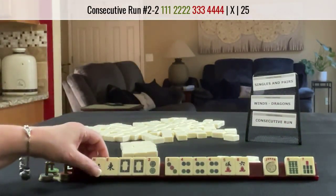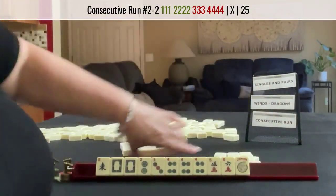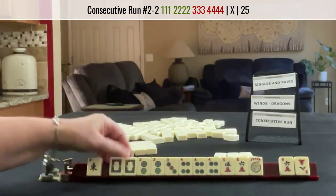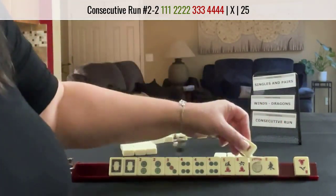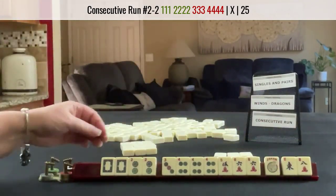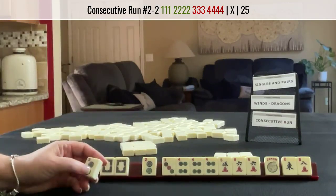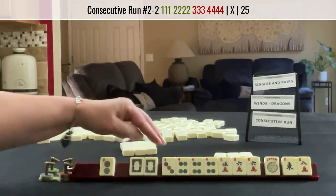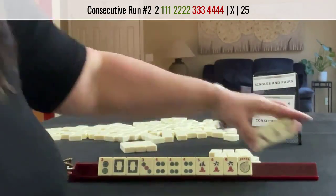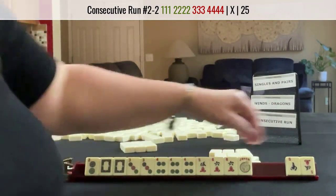I'd probably let a North go. 2-2-3-4-Dragon East. Oh, look — we got a 6: 3-4-5-6. Okay, we don't have any flowers. I think I would let the 2 go, because if we do get flowers we could play 3-4-Dragon. I would let that go. 3-dot: 3-4-5-6. Oh, five.